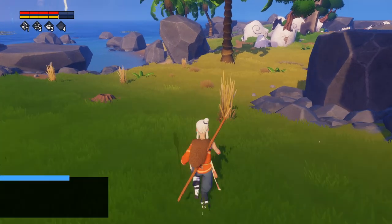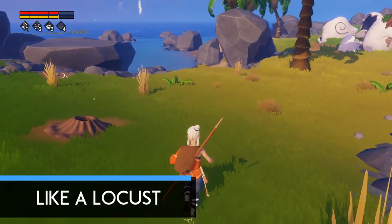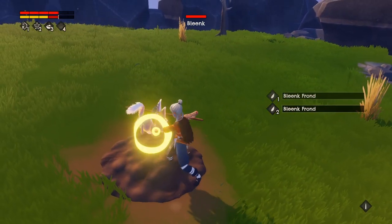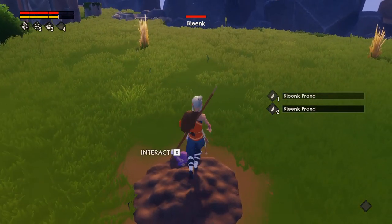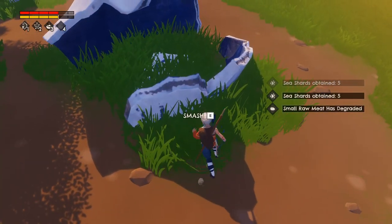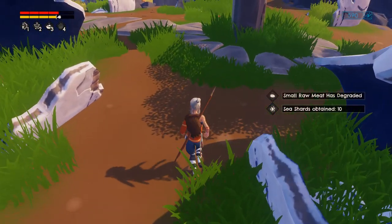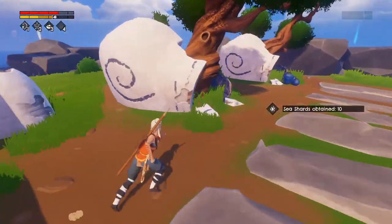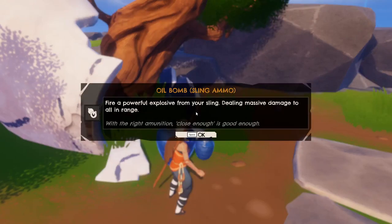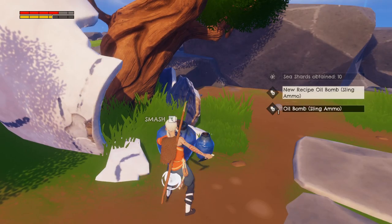Crafting is a huge part of the game, so you should constantly be picking up materials. Even if you don't need something right now, pick it up because you might need it later. Play like a locust every time you arrive on an island — pick it bare. Take all materials, collect all food, and smash all pots you can find. Once you're done, move on to the next one. If you find yourself passing the same island again and are low on supplies, don't worry because everything will have respawned overnight.